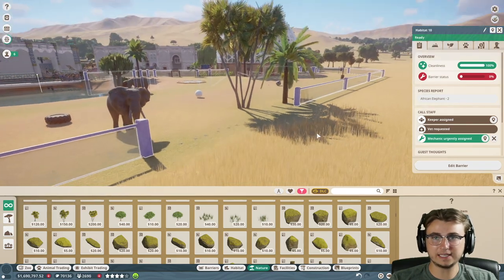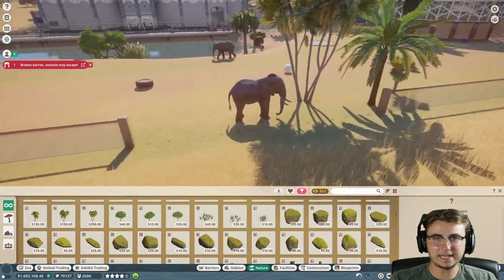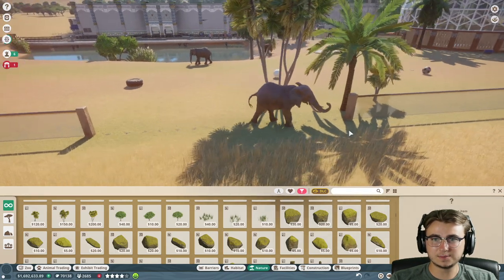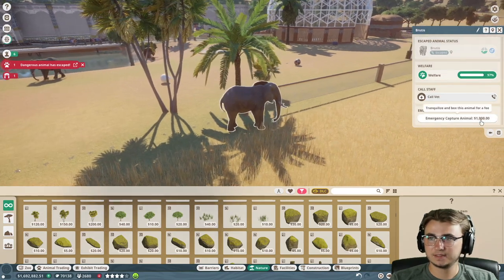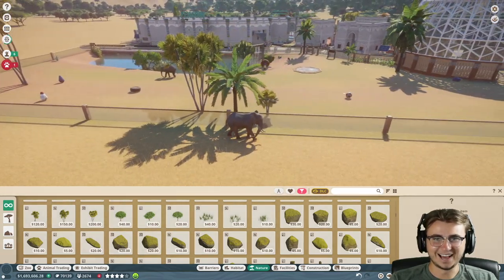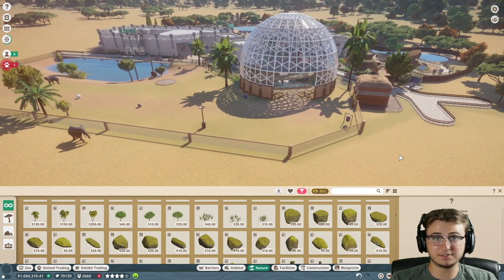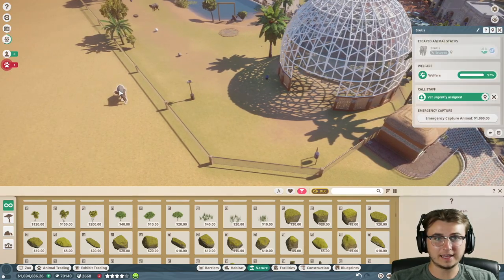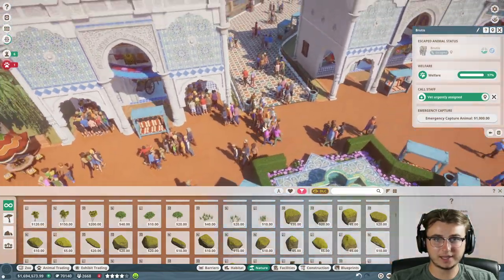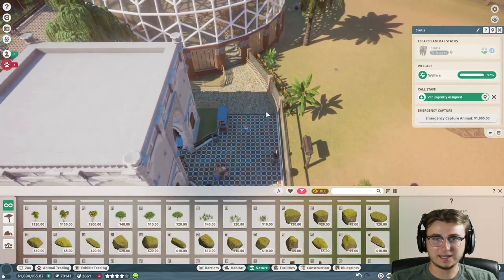Why is Brutus charging the fence? Edit barrier - mechanic, please, hurry! We're about to have an escapee. He's turning around? No, that's Brutus. What are you doing? He's just going around smashing fences. He's escaped. Let's get the vet out here. The fence has been replaced, but our elephant is just on the outskirts of his habitat. I don't know how quickly we can actually get a vet out here to retrieve the animal.